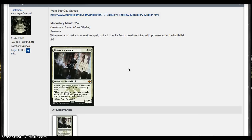Monastery Mentor: 2 and a white for a mythic Human Monk. We have Soulfire Grand Master and now this guy. Three mana for a 2/2 with Prowess — whenever you cast a non-creature spell, put a 1/1 white Monk token with Prowess onto the battlefield. Do you guys read that? You get 1/1s with Prowess every time you cast a non-creature spell, and he himself has Prowess. Turn two you play Soulfire Grand Master, turn three you play this — that just seems evil. Then you start casting tons of burn or whatever spells, you get your tokens, they all have Prowess, they all get more powerful.